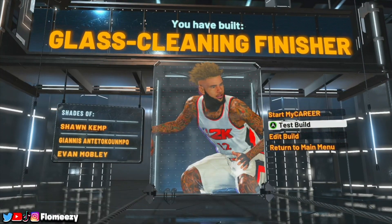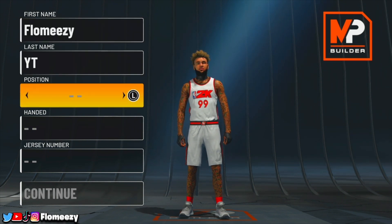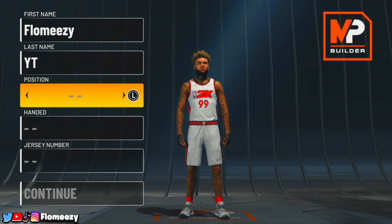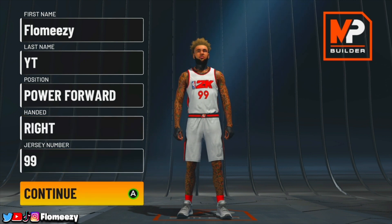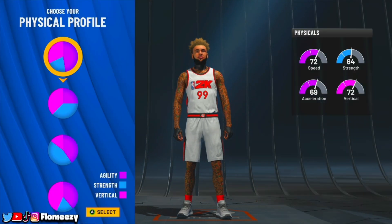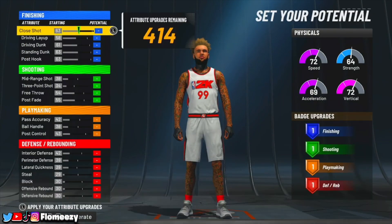Now let's get into the last and final center build. This is more of a rep build — an overall offensive dominance type of center build. This is your interior finisher build, which uses the pure blue pie chart. You're going to get so many finishing badges and be so dominant on offense, while still having a decent defensive rating. For position, go power forward. For the pie chart, go with the pure blue pie chart. For physical profile, go pure speed just like every other big man.